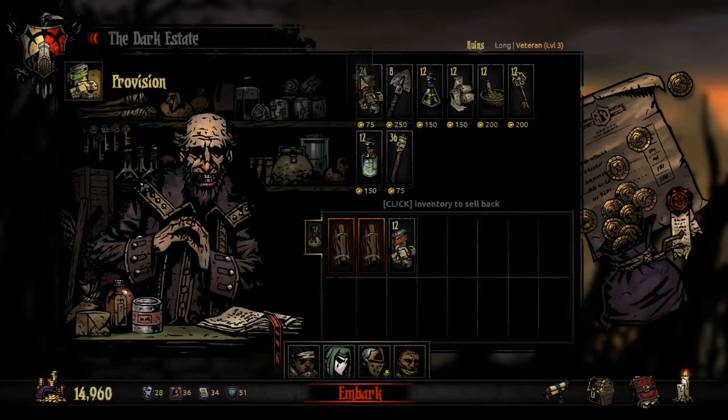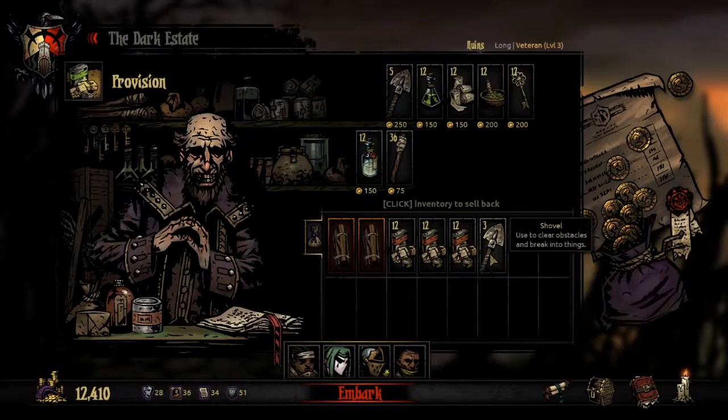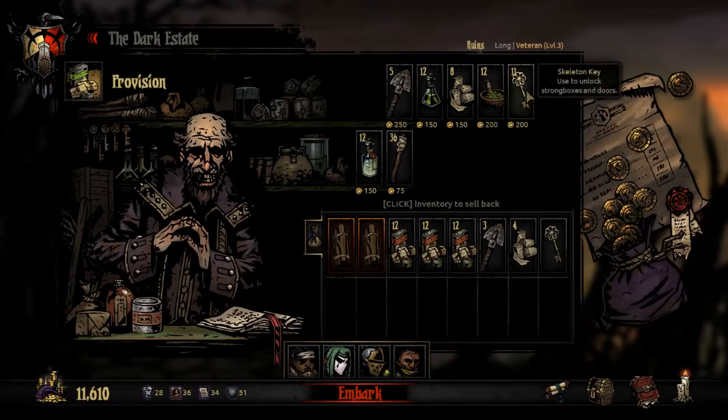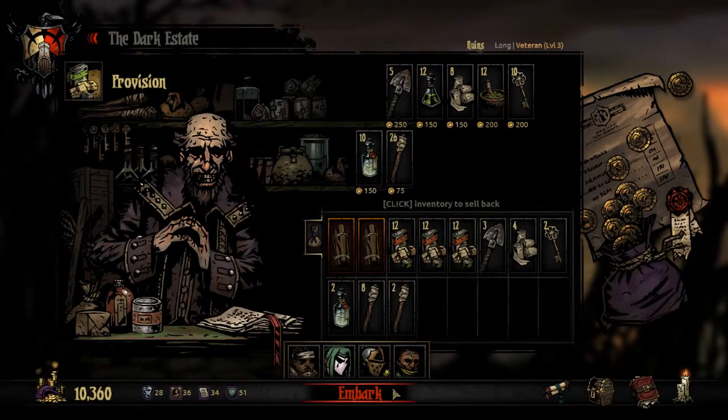More gold so that we can upgrade more characters to the champion level, so that we can beat the game basically. Anti-venom I don't really think that we're going to need. Let's bring four bandages, two Skeleton Keys, two Holy Waters and ten torches.